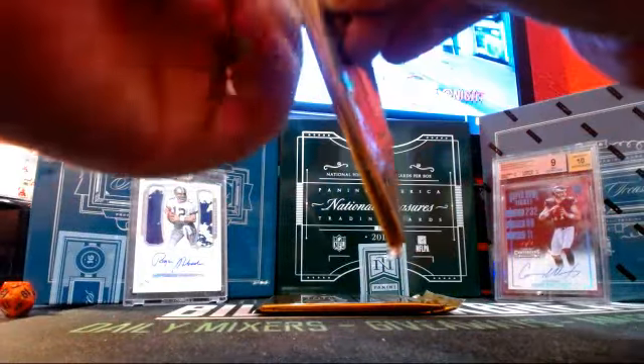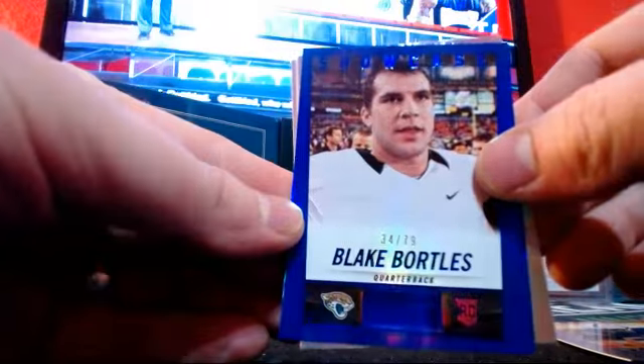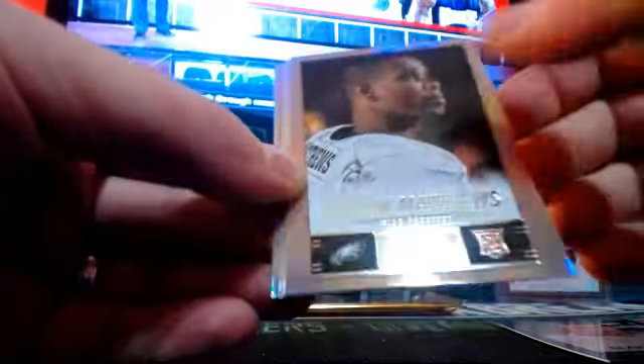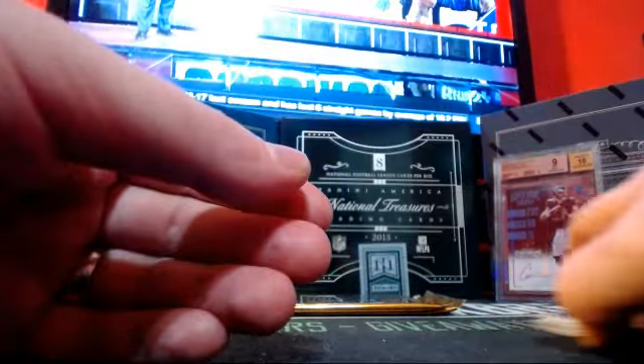Alright, rookie pack. We haven't had a hot box of the rookie pack in a while — I think there's a couple hiding in here. Derek Carr, Hot Rookies. Dante Moncrief. Blake Bortles at 79. Jordan Matthews. Anthony Barr. Devin Smith. AJ McCarron. Bortles. West. And Jarvis Landry.